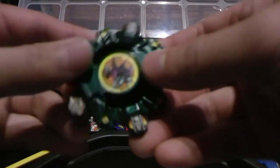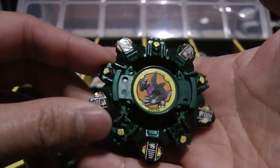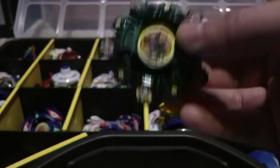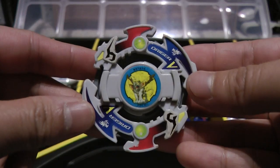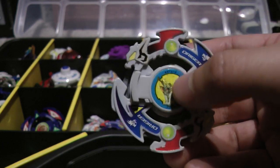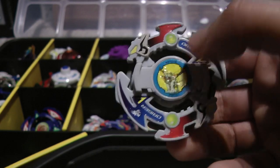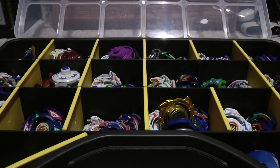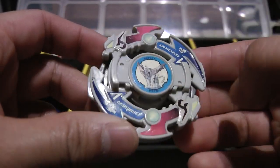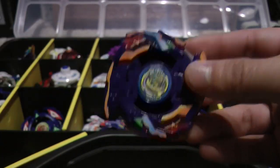I still have my TT Hongli version, just the blade base, but it's using an extra Takara Drusil V attack ring. So this is a hybrid between Takara and TT Hongli. Here is Drigger V Vulcan, the Takara version - I finally got this, except for the bit chip because like Drusil S, my Drigger V did not come with the real bit chip so I had to use my TT Hongli version instead. I do have another Takara Drigger V but it's sunbleached. Last but not least, Gaia Dragoon V Vast, also Takara.